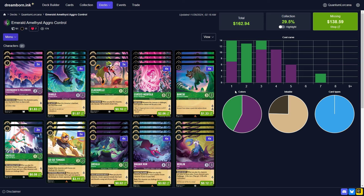In the deck profile, you can see that on the cost curve, we're quite saturated in the 1 to 3 cost slot, a couple of 4-drops, 5-drops, and then just tapering off with 7-drops. We have a total of 15 uninkables and 46 inkables for 61 total cards, all of which are characters, which makes this deck very good into Daisy Duck — the Amber one. They almost never want to play that against you, so you'll hit every time off Daisy if they quest with it.